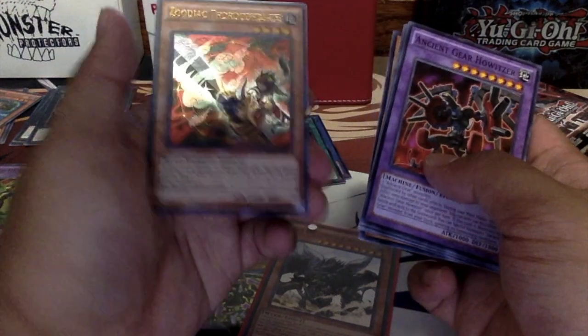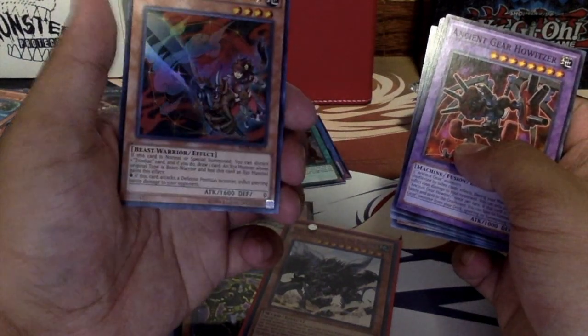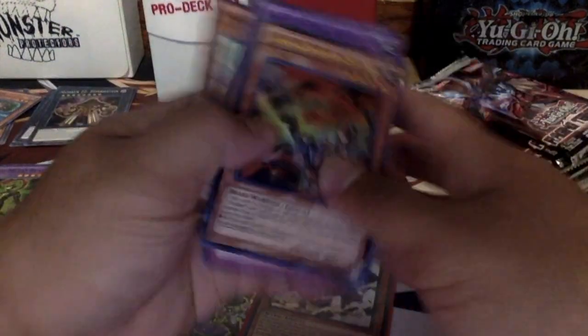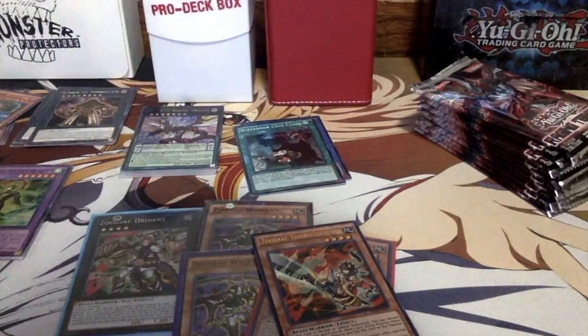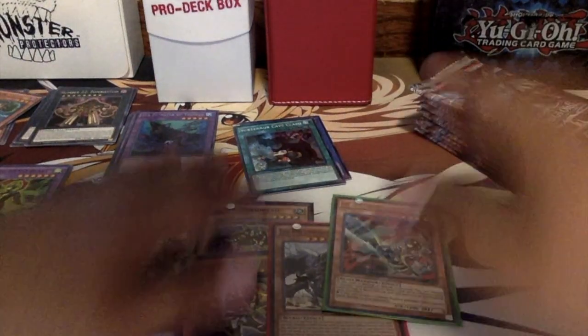Oh my god — it's the ultra! That's our second ultra. Zodiac Thoroughblade! I'm planning to run two of this guy, so that's really good that I got one. We got four secrets and two ultras so far — that's amazing, that's really dope.